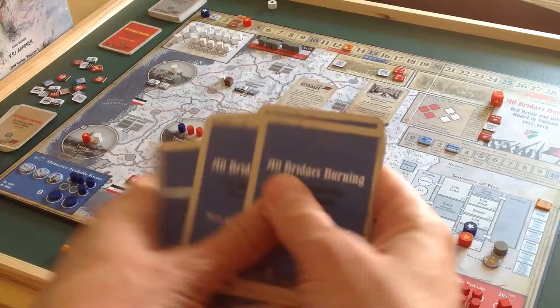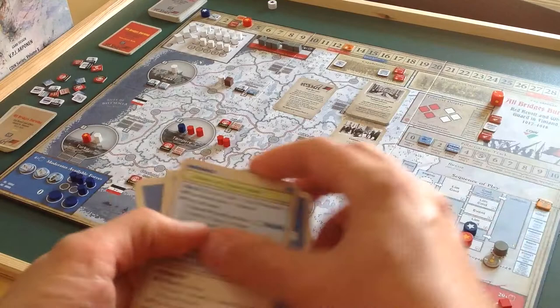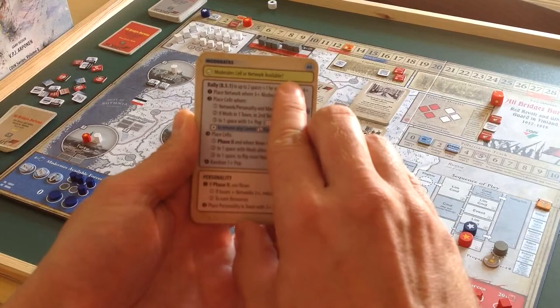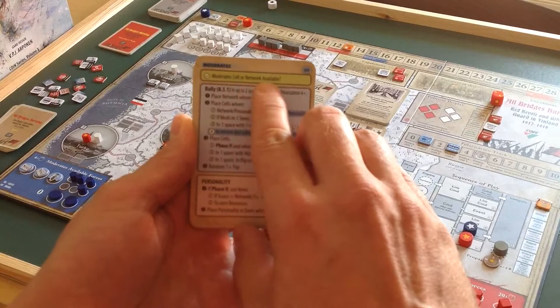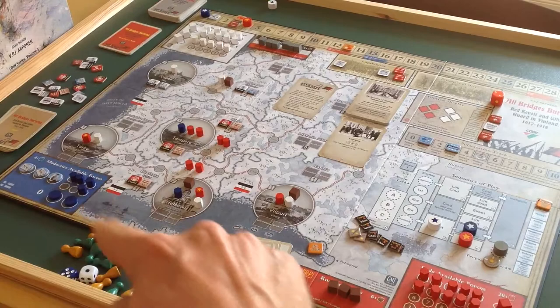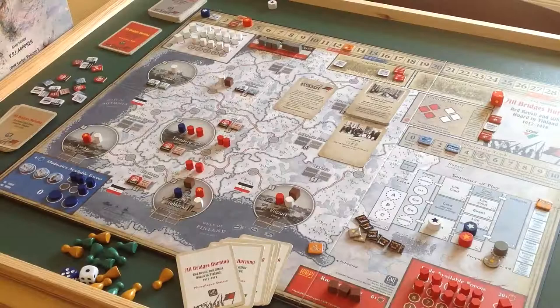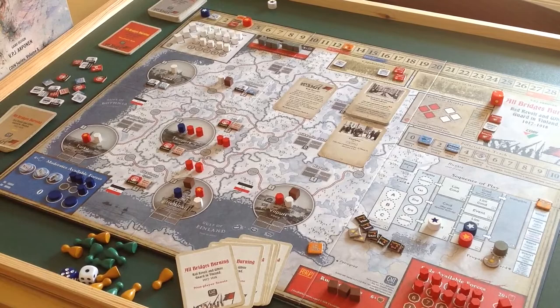There are 5 cards in this mini deck, so I'm just going to give them a quick shuffle and draw one randomly to see what the command is. This one is a rally card. The first thing we check at the top is the green condition — it asks: Moderates Sales or Network Available? That's the case over there; if you look at the Available box you can just about see it, so they've certainly got some pieces available at game start. It says Play Sales, where Network, Personality and Moderates.